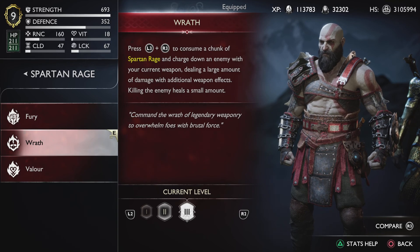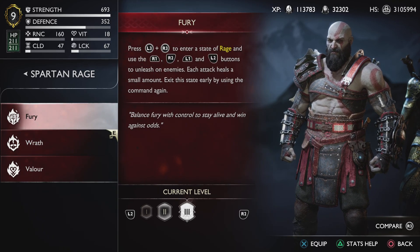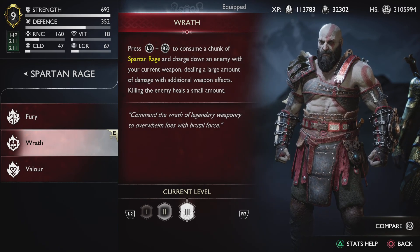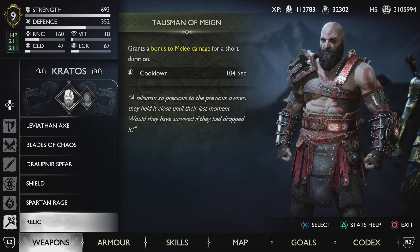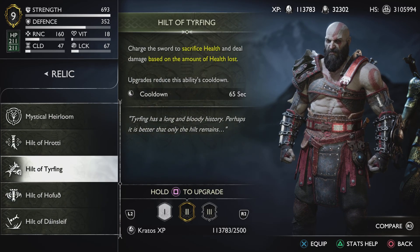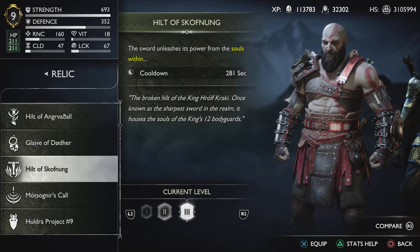For Spartan Rage: against the Berserker King I used Fury, and against the Valkyrie Queen I like to use Wrath — but again, this is entirely up to you. For the Relic, I was using the Talisman of Mine before killing the Berserker King. Once the Berserker King is dead, as everyone should do, I switch to the Hilt of Skoffnok to fight Gna.